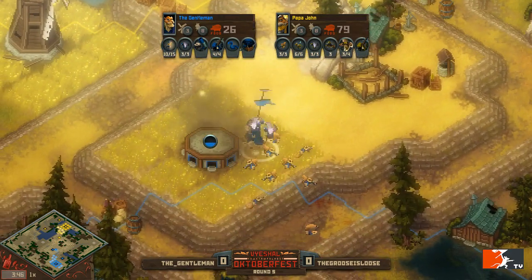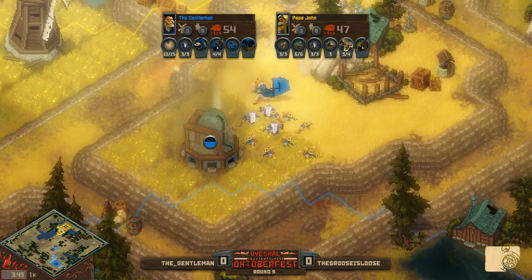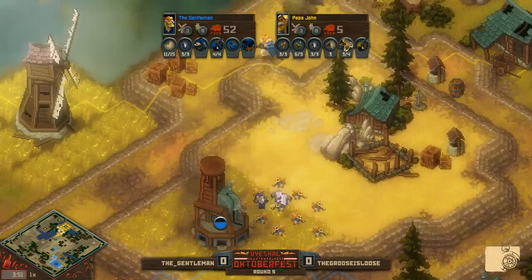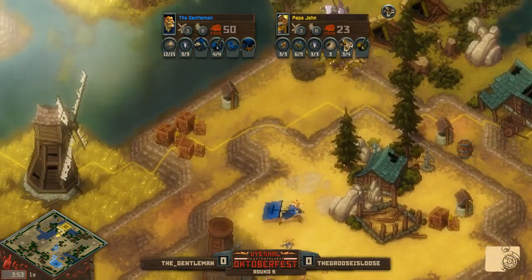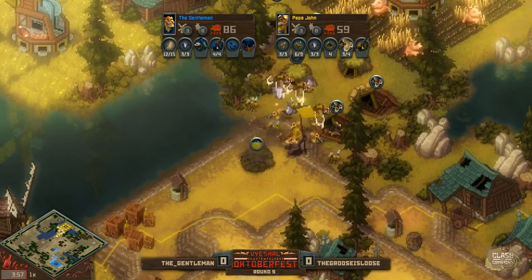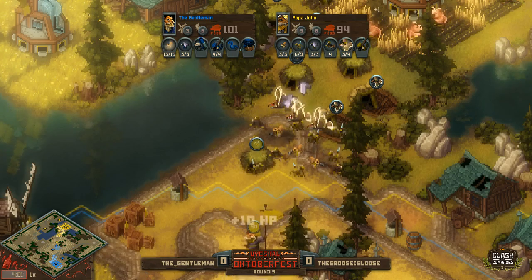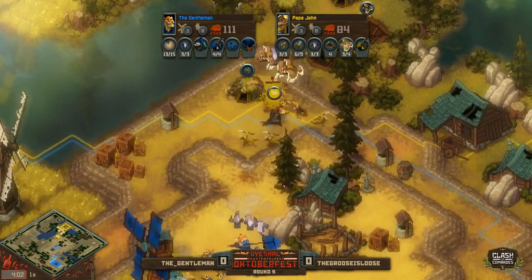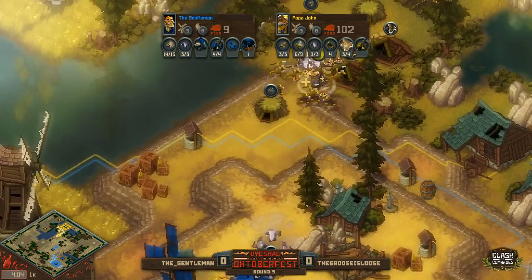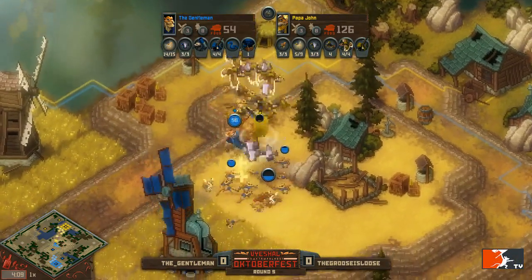I'd like to see the gentleman transition out. A lot of players take these lizards as an early hit-and-run squad to punish any aggressive economic play from their opponent, but the Gruce is deciding to keep them around and even building more — going up to nine lizards to see if he can make them work alongside a four-mole army.